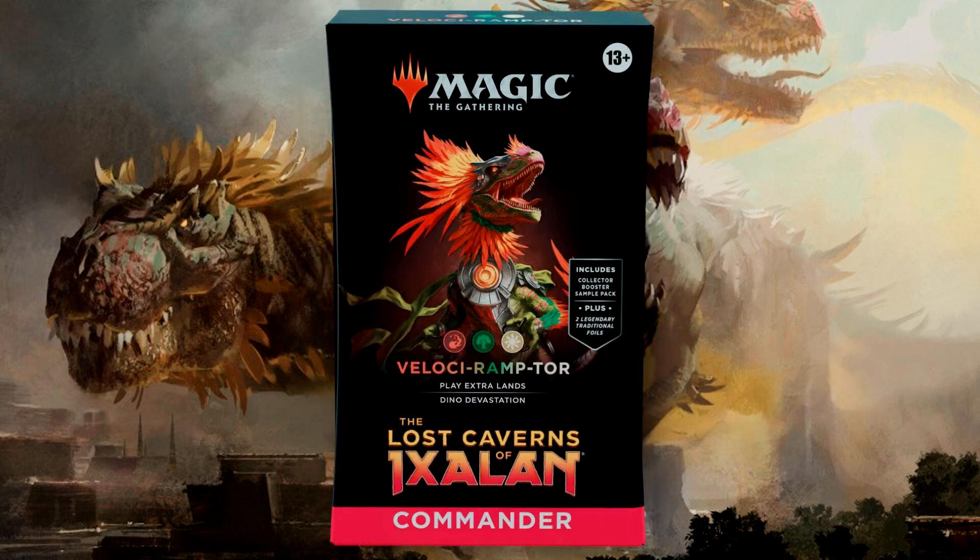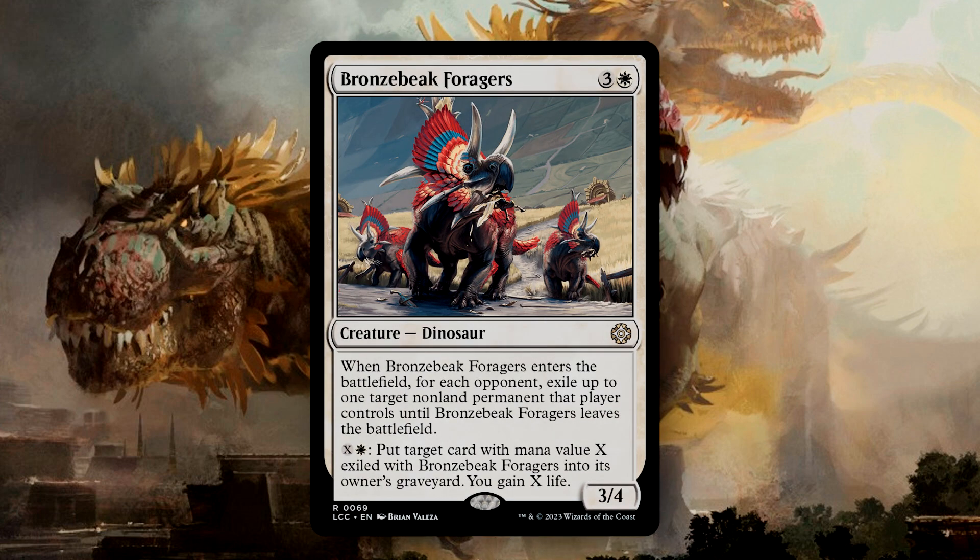So now that we've met our commander options, let's take a look at some of the best new cards from this deck. Bronze Beak Foragers is 4 mana for a 3/4 that, when it enters the battlefield, for each opponent you exile up to 1 target non-land permanent that player controls until the Foragers leaves the battlefield. You can also pay X and 1 White to put a target card with mana value X exiled with the Foragers into their owner's graveyard, and then you gain X life. This is basically Grasp of Fate on a creature, and even better, you can pay the mana value of that card plus 1 White mana to move one of those cards into the graveyard and gain a chunk of life. Because that card is getting put into the graveyard, it will not return from exile when the Foragers leave play.